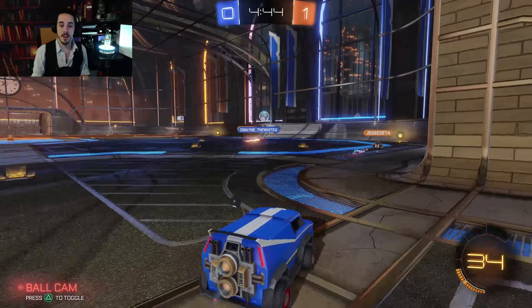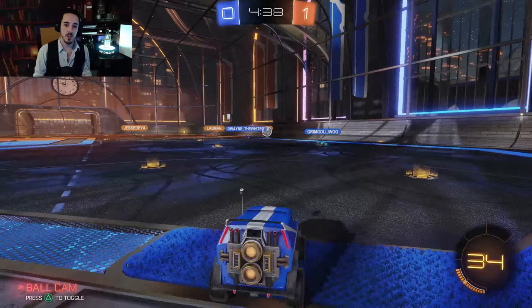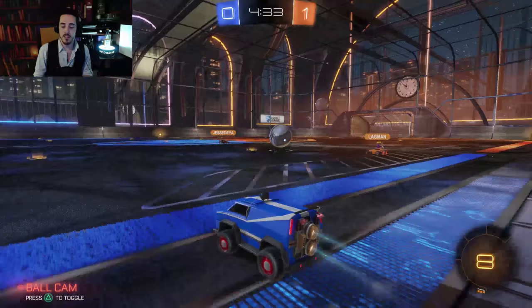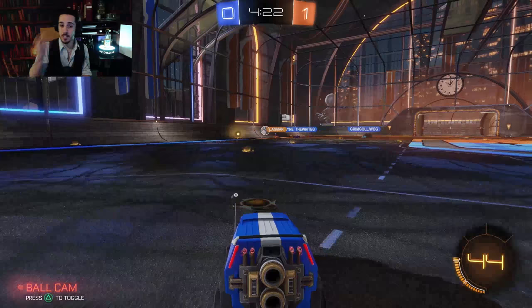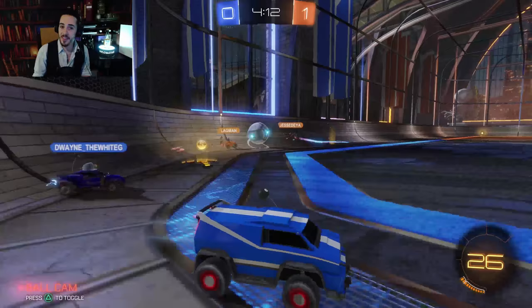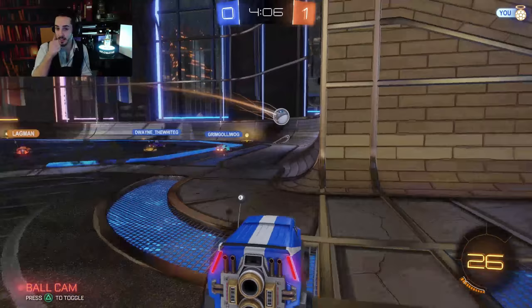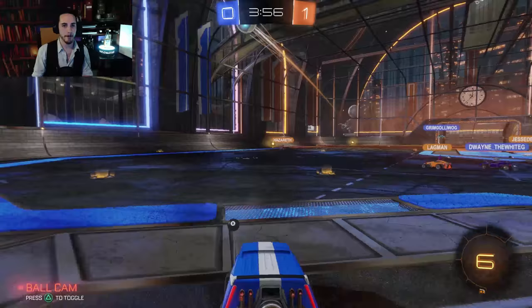It is a Double Barrel Whiskey — they age it in two separate barrels. One is an ex-Sherry Mizunara cask. A Mizunara is a type of Japanese oak. It's very expensive because it's quite fragile to use — it's hard to make barrels out of, and quite often the barrels leak. But the flavors that they impart are unmistakable. They impart these huge vanilla notes.